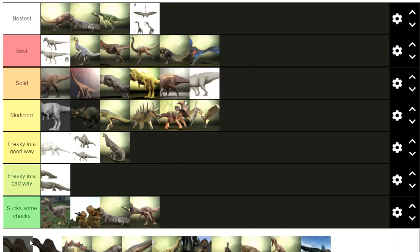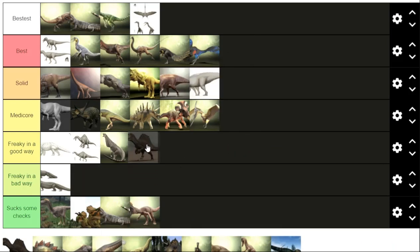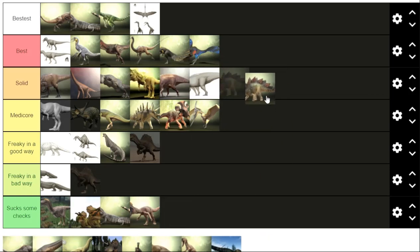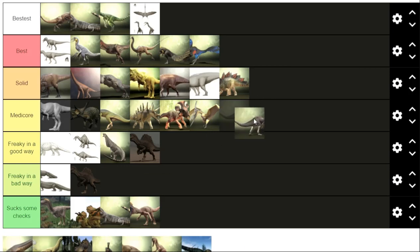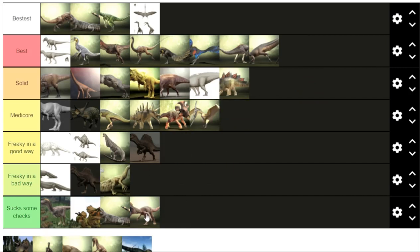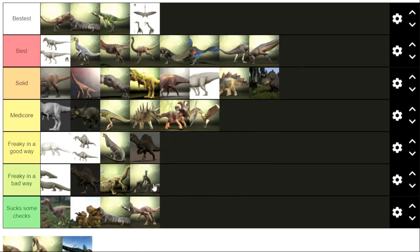Quetz — easily the bestest. Shant — pretty solid, looks kind of cool with his little back thingies. Spinosaurus — freaky in a good way and freaky in a bad way. Stegosaurus — pretty solid. Sucumimus — I like The Isle Sucumimus, especially after seeing the Path of Titan Sucumimus, probably the best. Tenontosaurus — best. Anosaurus — freaky in a bad way, just doesn't look as good. Trike — everyone knows Trike, pretty solid. Troodon — freaky in a bad way.